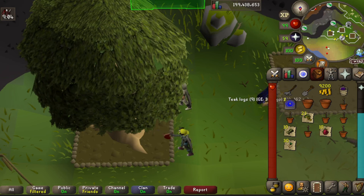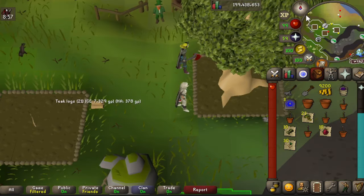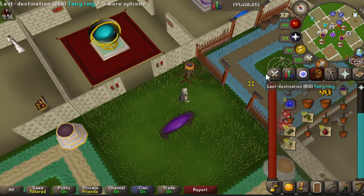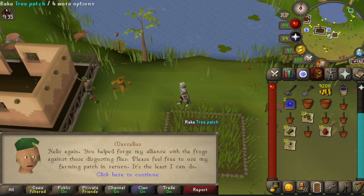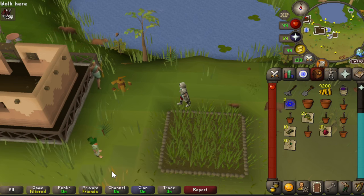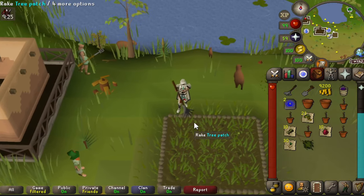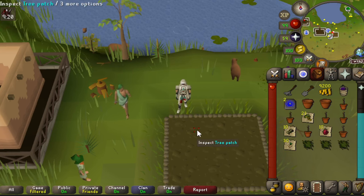Next, head to Locus Ios, the new hardwood tree location. From your house, use fairy ring code AJP, or alternatively use the quetzal flight transportation system. Once at the fairy ring, head a little south. You do need to complete the quest 'The Ribbiting Tale of a Lily Pad Labour Dispute' — a quick and easy quest — and once done, you'll have access to this fourth hardwood tree patch. Rake and plant your tree.